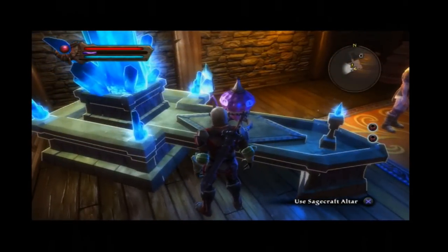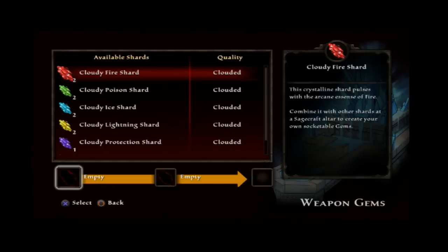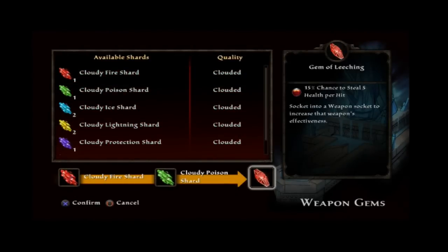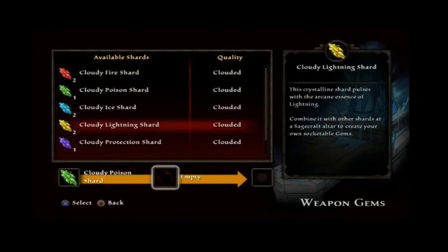Then you're going to head downstairs where the Sagecraft altar is, and there will be a side quest for you to do too. You're just going to want to go into Weapon Gems, just to show you guys the basics. I'm going to speed it up here because I'm basically showing you guys a lot of different things, but you just combine two shards and make a better one.